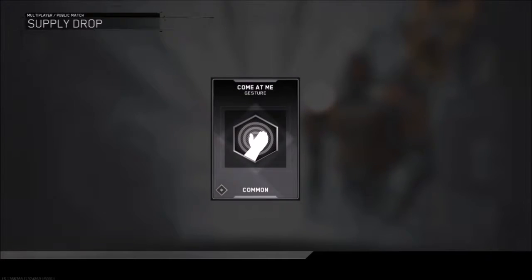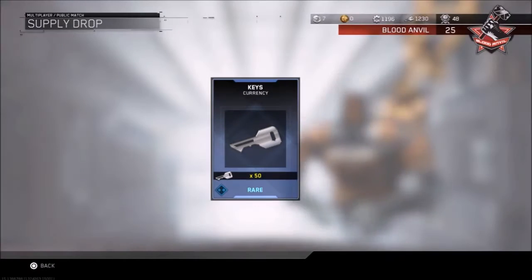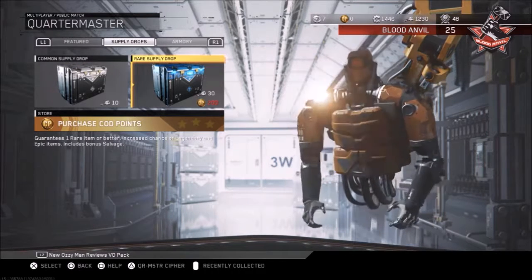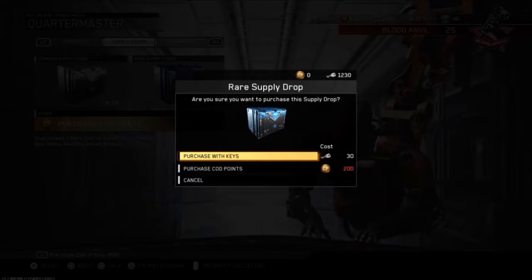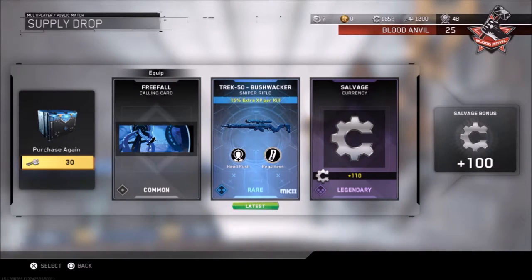Come at me, come at me bro — that's good too, I'll use that. We got 50 keys — nice! The salvage container had 250 salvage — I love salvage. Now we're going to be opening the rare ones. We got purchasable keys — of course. Oh, we just got a new variant, the Truck 50 Bushwhacker! We got some salvage too — 1,110. But the rare one gave 250, that doesn't make sense, Infinity Ward!